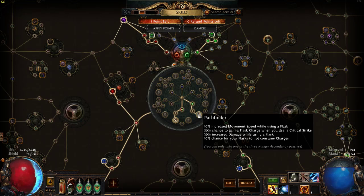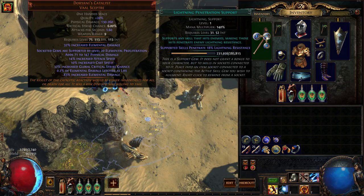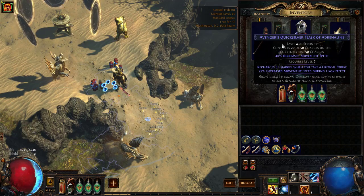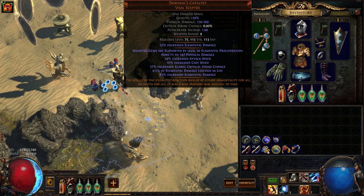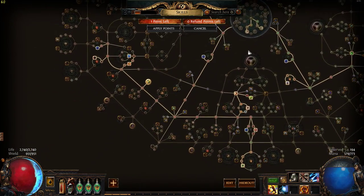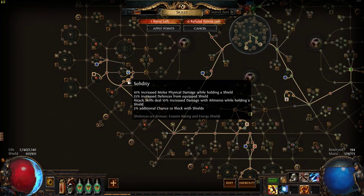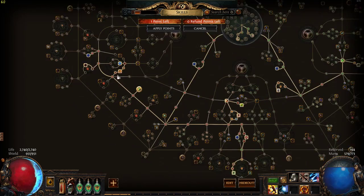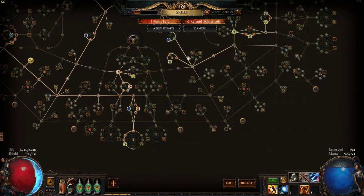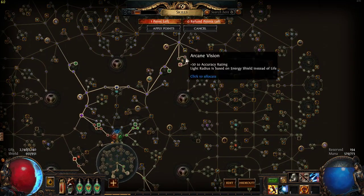50% chance of recharging flask on crits? I think I'm actually going to be taking that out though, because I get enough flask refilling from taking critical hits, so I should be able to spec into a more powerful weapon. It does give me increased elemental damage, which is good after all that physical damage is converted to elemental, because there's almost no damage on my tree. We've got defenses, life, armor, elemental resistances — because I can't pony up for good gear right now — and block chance all over.